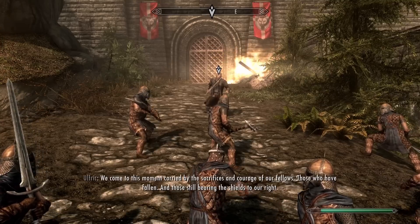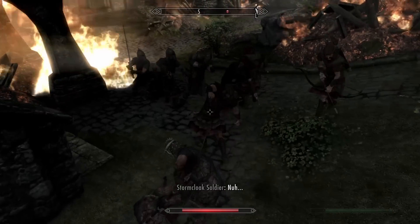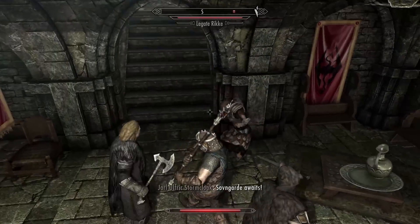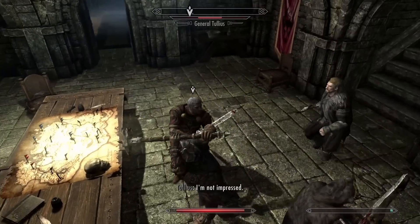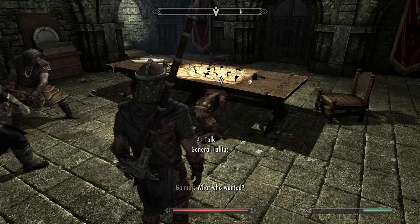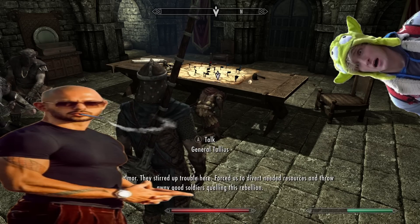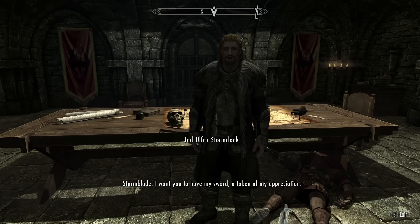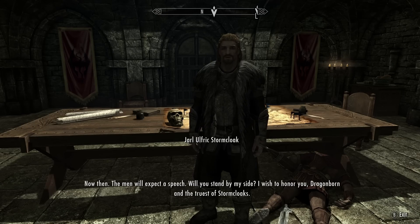We listen to a rousing speech from Ulfric and make our way inside. This goes pretty well — most of these soldiers die in a hit or two. I can always hide behind my brothers if I need to. We make our way inside and make short work of General Tullius and his second in command. He tells us this is exactly what they wanted — when we ask him who 'they' is, it's obviously the Matrix. Ulfric asks us if we want to do the honors, but I leave that to him, so he kills the general, and we have finally completed what Ralof always dreamed of: a Skyrim that belongs to the Nords.